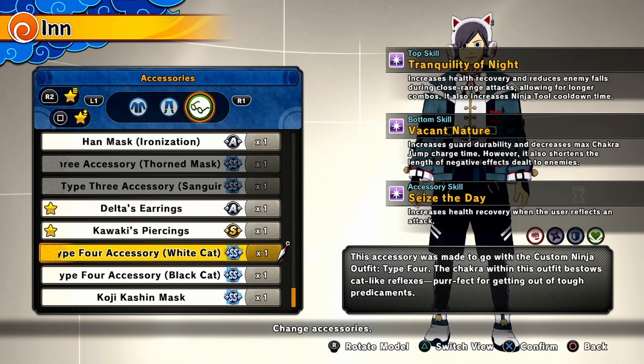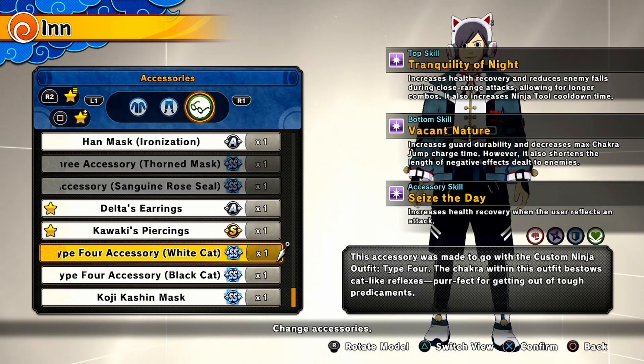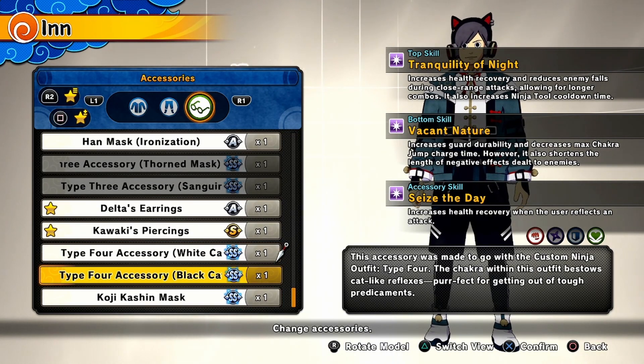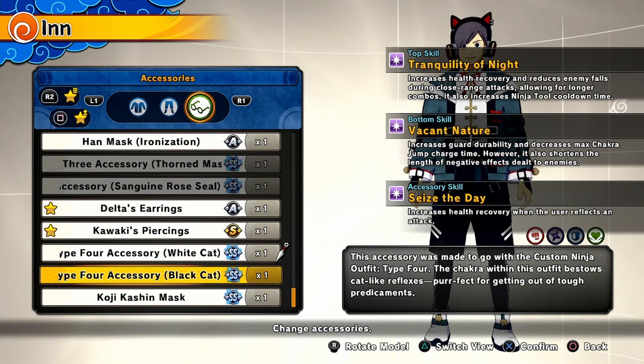Here are the skills for the new outfit, and I gotta say the healers are getting a massive boost. By the way, the white cat type 4 accessory and the black cat accessory are both the same, so really you can only get one if you like.